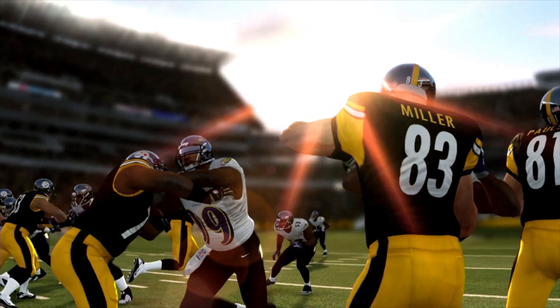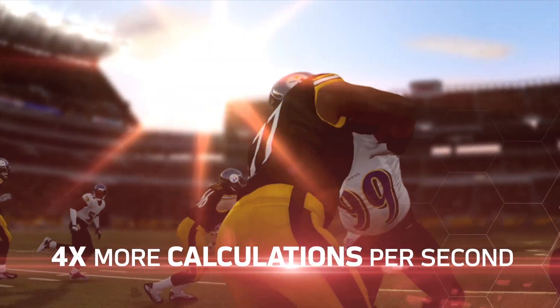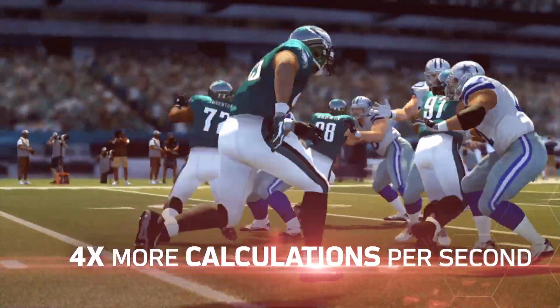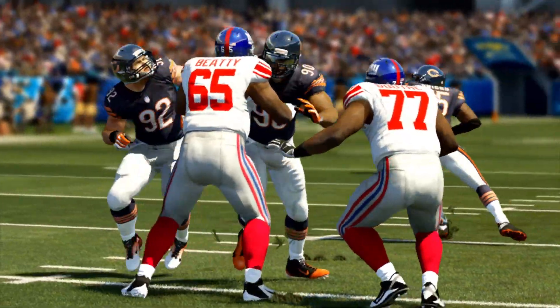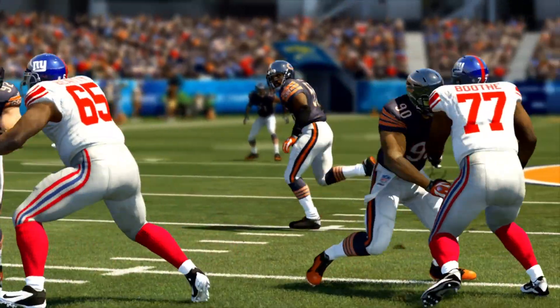Our guys are able to make up to 60 calculations per second when finding a target. That's five guys across the line, all with the goal to set a passing pocket and throw the ball. When you watch these guys picking up blitz, doing double teams and sorting, what you realize is they're not only thinking on their own but they're thinking as a team.